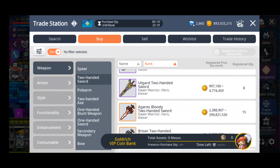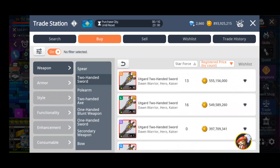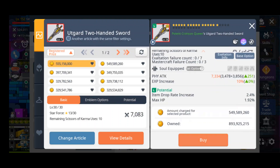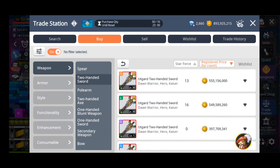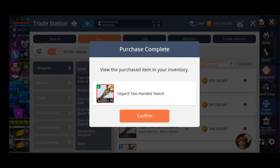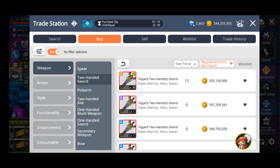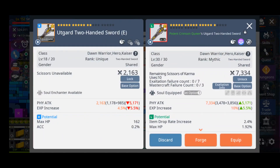I also got a mythic outguard weapon that is max level with a legendary potential at Starforce 16. I got it for 550M, which was very cheap for what I got, so I decided not to go the Jaheen crit damage weapon route and instead go with the EXP weapon route.